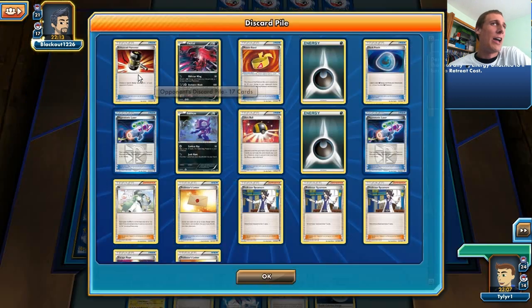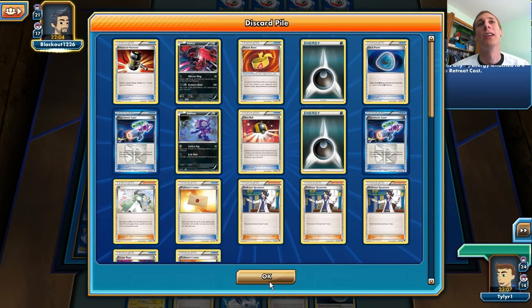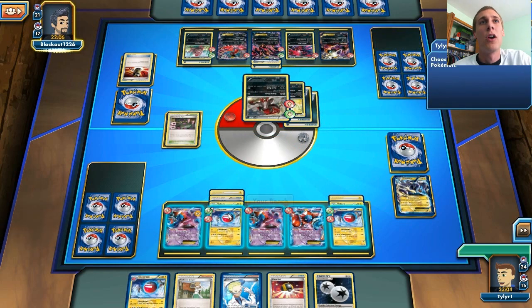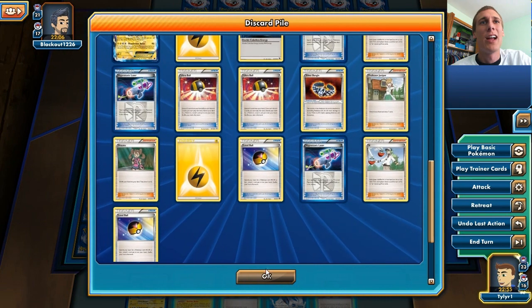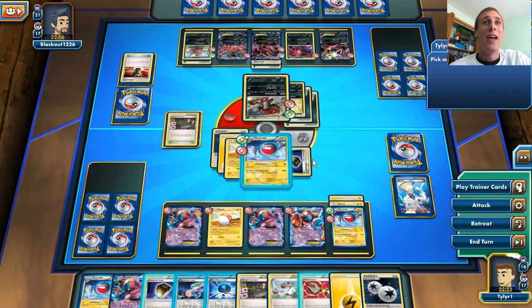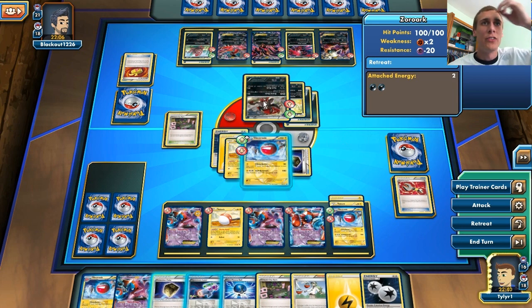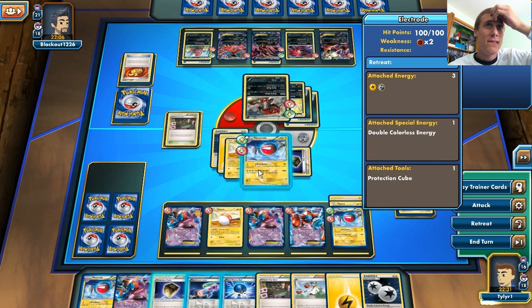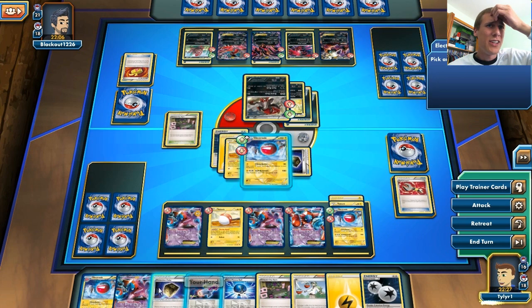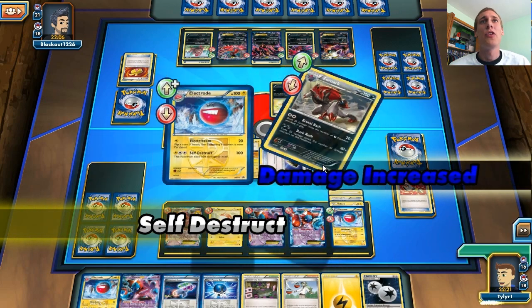I heard that Enhanced Hammer is going to get rotated out at the end of this season anyway, and I'm so happy for that because I hate Enhanced Hammer like nothing else. So there is 120 damage from the Zoroark, and I'm bringing out my Electrode. Attaching that energy. How much energy do I have left in my deck? I have enough. I'm going to put the Voltorb down and Colress for a whole hand of 10 cards. I could just Tool Scrapper, because he doesn't have a Garbodor — so that's perfectly cool with me.